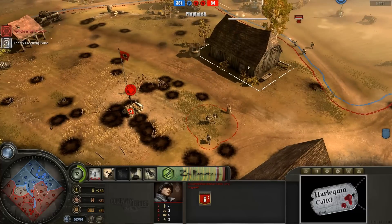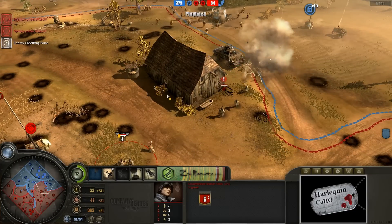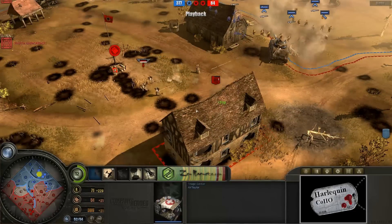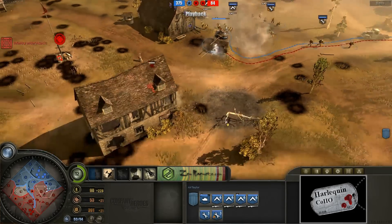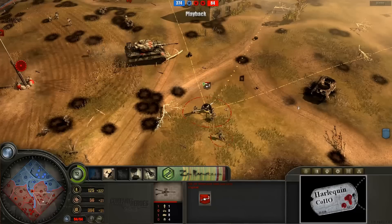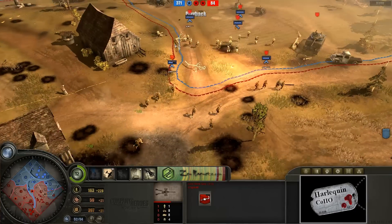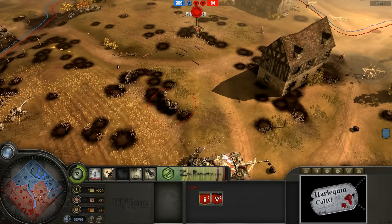Krypton has got a pretty nice defensive line with all of these heavy machine gun teams out there. Look at this forward-advancing heavy machine gun team — hopefully they'll get the heck out of there. An accomplished mortar team is even being built by Krypton, hoping to get shots off on incoming infantry. Heavy machine gun teams repositioning — everybody has repositioned this way. There's no way Airtailer is going to be able to get in there, and I think he knows it and is backing off, because charging in right now with all of this pointed at him would be suicide.